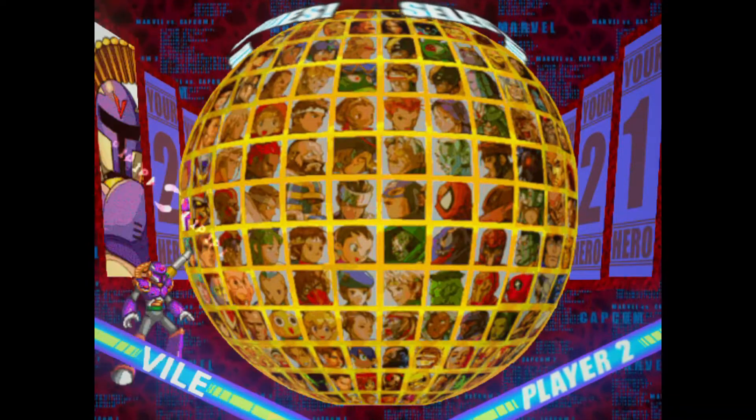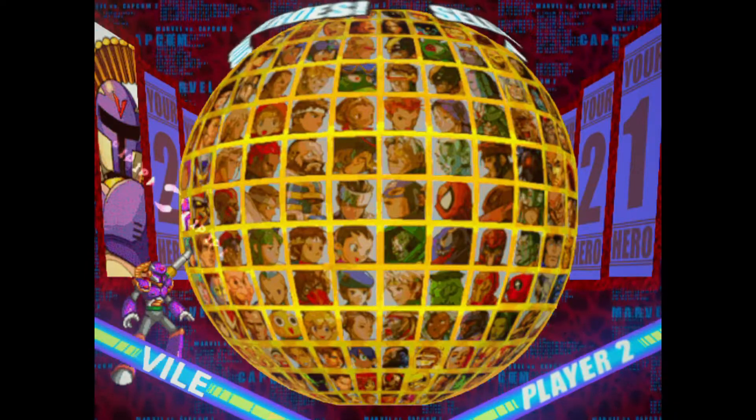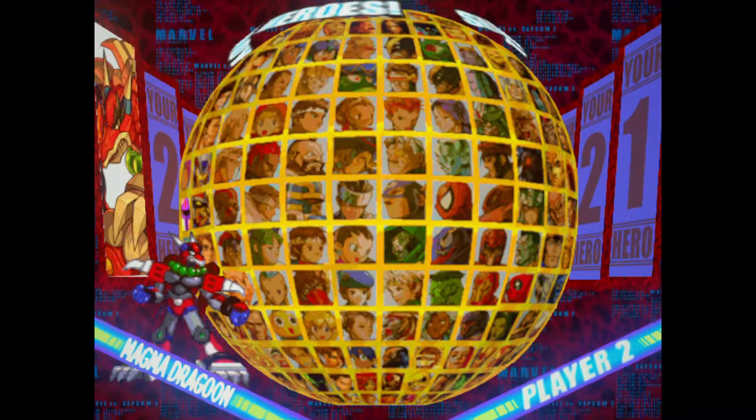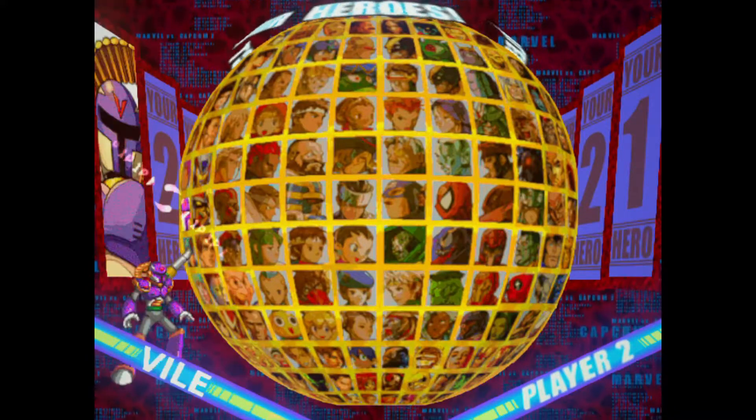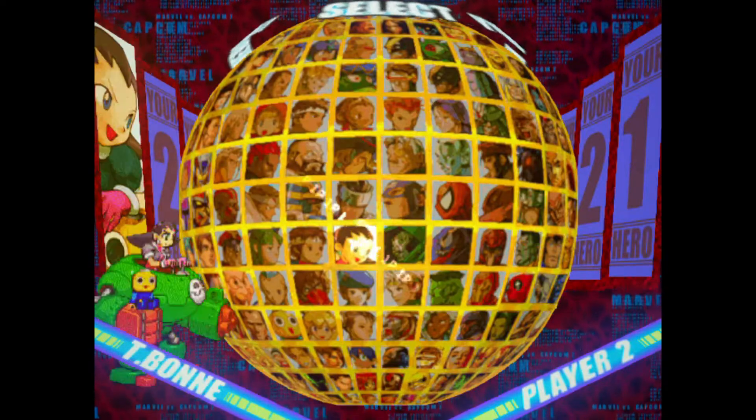Another example — here's some X characters. This is Vile from MVC1, but if you tap to the left here, you'll see there's other boss characters, and so on and so forth.